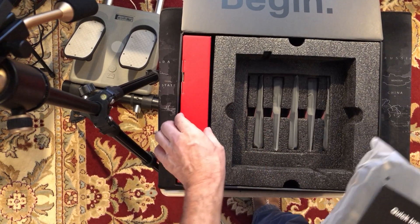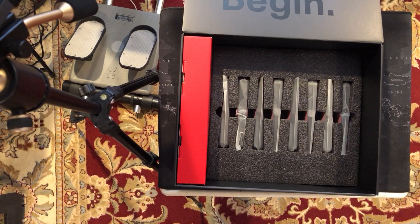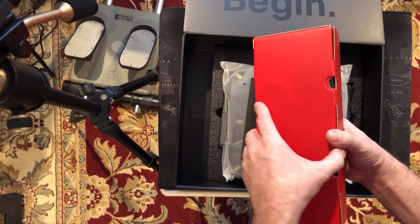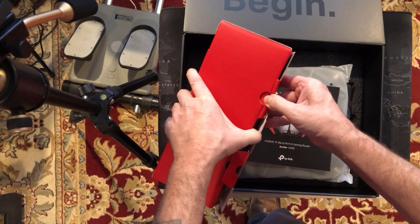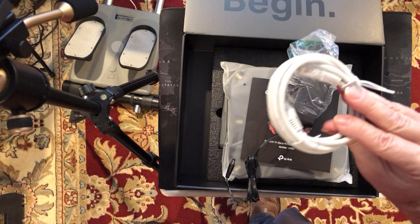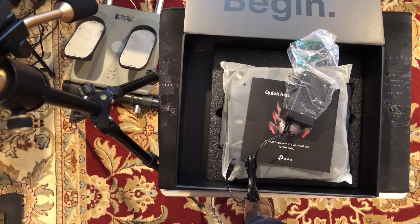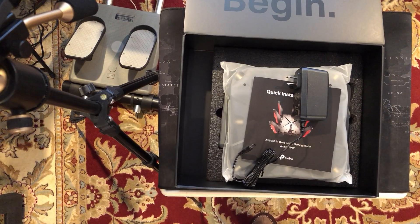We've got a quick installation guide, and all the antennas are down there — I think there are eight of them. Here's the power cord. I probably wouldn't want to use the included Ethernet cable for anything other than a spare — this is probably only a Cat 5 or Cat 6. Yeah, Cat 5, so I wouldn't use that cable anyway.